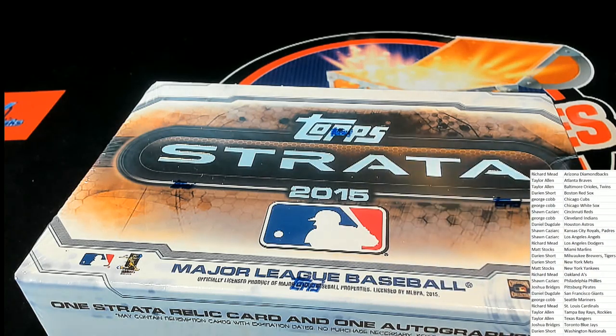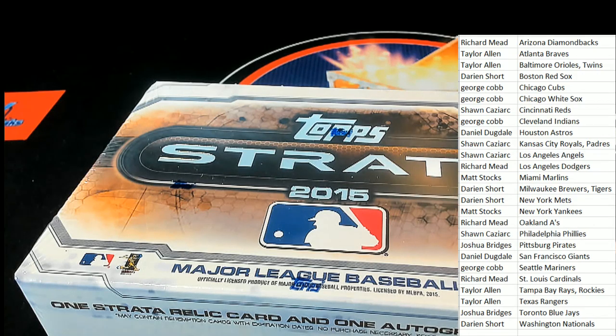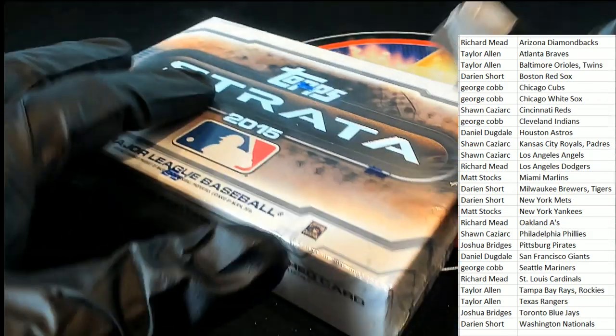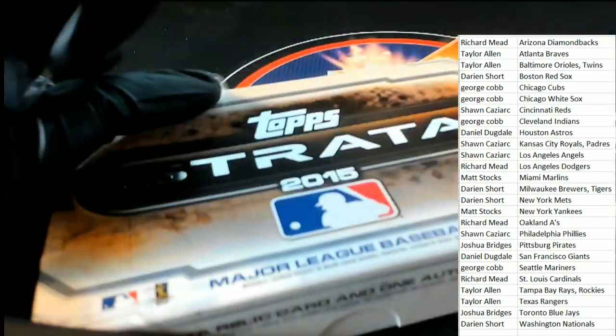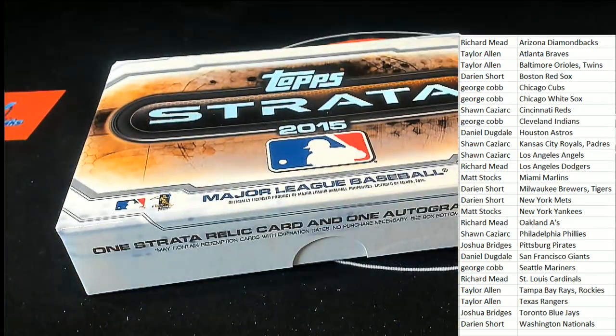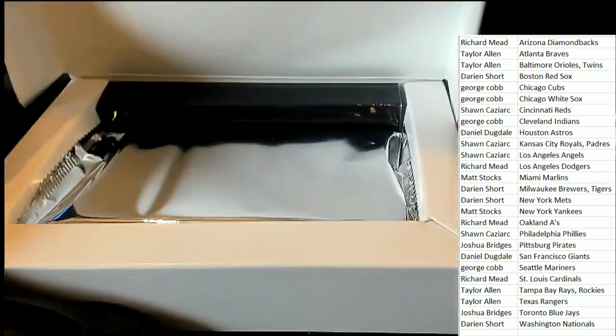One thing that's really awesome is the relics are game-used relics, and you can track and see what game they were played in. Your relic has a code on it that you can look up and see which game that relic came from. That is really, really cool stuff here in Top Strata.